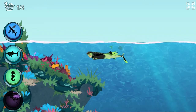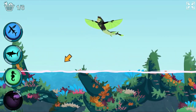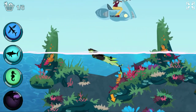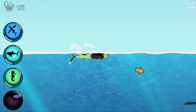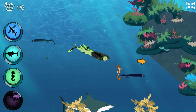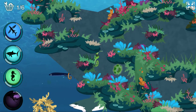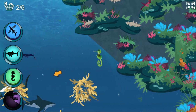Activate flying fish power! Flying fish swish their strong, motor-like tails on the surface during takeoff. Follow the arrow to find a power suit part. Activate sea horse power!